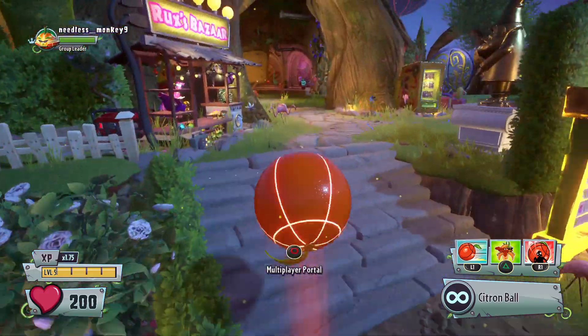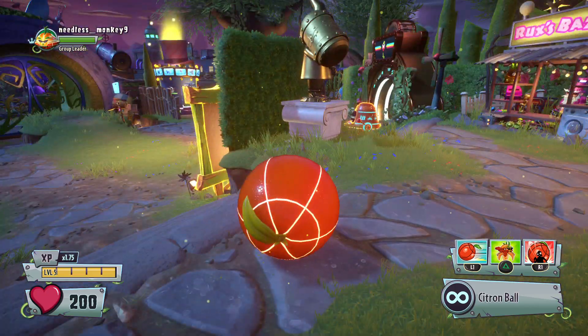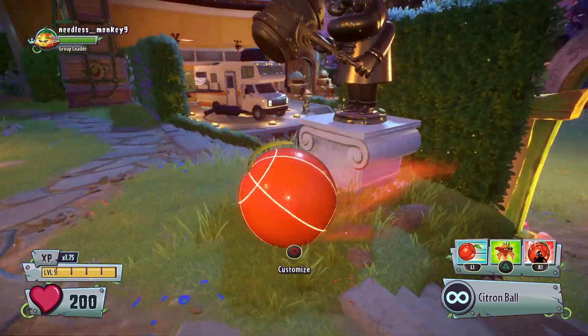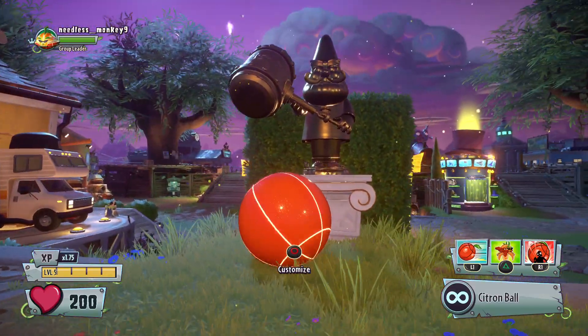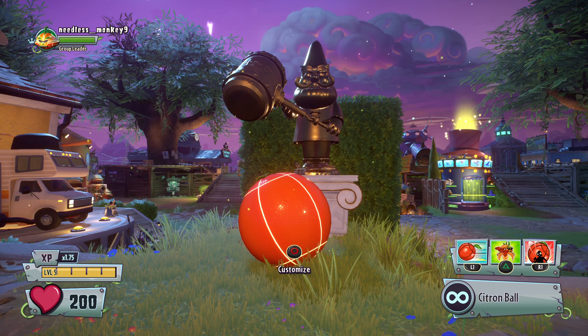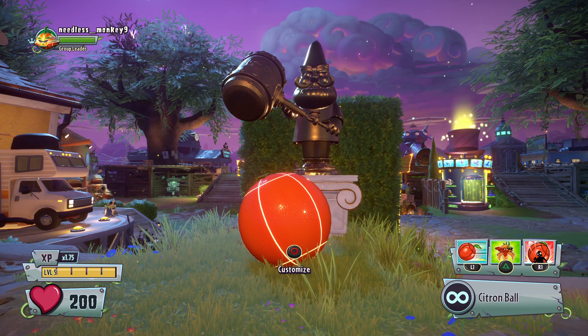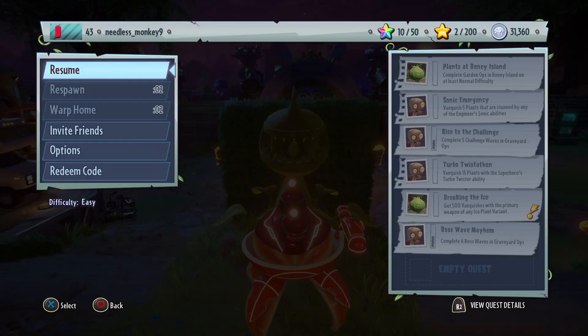A few more glitches on Garden River 2. Here's the first one and this will be really useful — a glitch to be invincible. You need to have one of these statue things, then you have to open the customization station and open your options menu at the same time, and you do it right when it looks about like this.